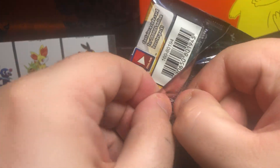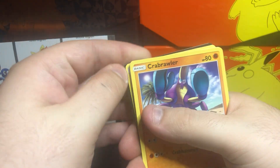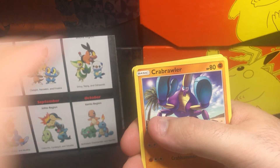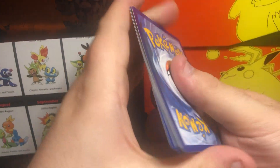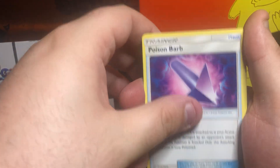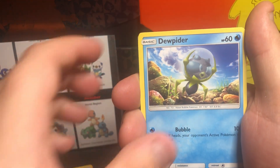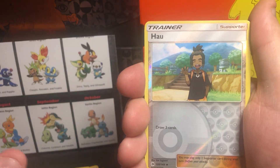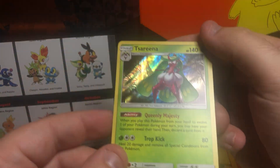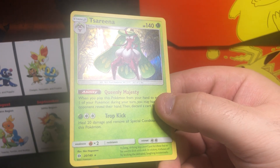Let's start with Sun and Moon. There's the code card for anybody who wants it. So we got a Grass Energy, a Passimian, Team Skull Grunt, Poison Barb, Crabrawler, Marnie, Alolan Diglett, Dewpider, Alolan Meowth, Hawlucha — Trainer Card is our Reverse Holo. And the rare is Serena. Actually, I take it back — that is a holo. Just from my angle it looked like it was not a holo at all.